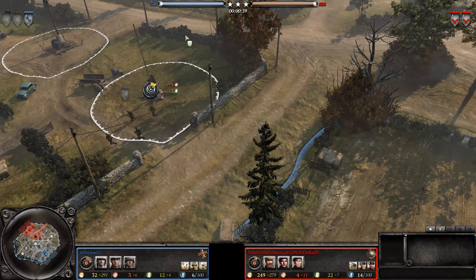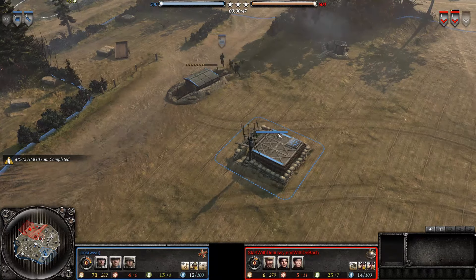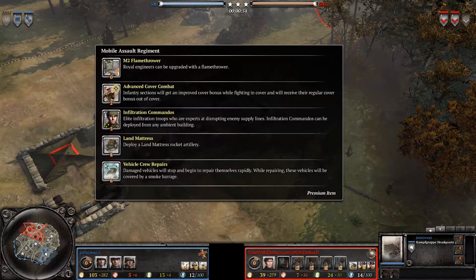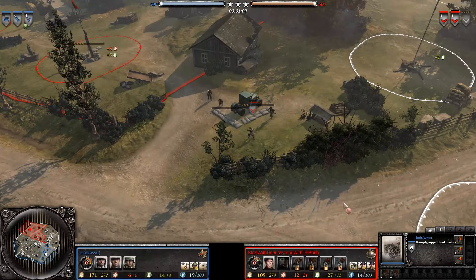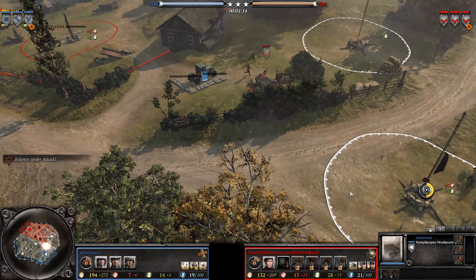Let's get down to this game. First down here in the south, playing the Wehrmacht, it is the blue-trunked forces of Joris WWU. On the opposite side from him, up here in the northwest, apparently deciding to go for that mobile assault regiment, it's going to be start with Debussy and with Debach. He's playing the UKF, and he's starting off with a very super standard triple infantry section opening. The map itself is Famonville Approach, which is always a fun one to check out.